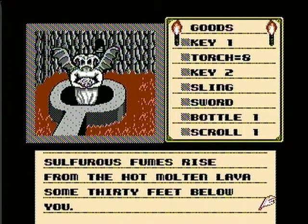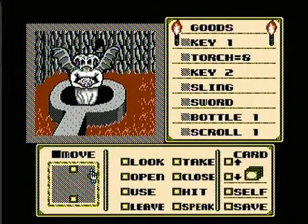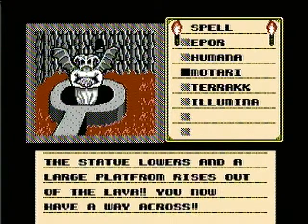We want to skip that for now and move to this door on the right. Sulfurous fumes rise from the hot molten lava some 30 feet below you — swimming would not be wise, you think. In here we want to use the motari spell. The statue lowers and a large platform rises out of the lava — you now have a way across.